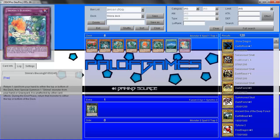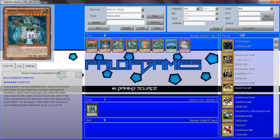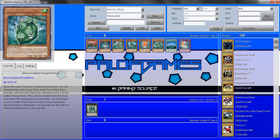Moving on to their only trap: return one card from your hand to either the top or bottom of the deck, then special summon one Shinra monster from your hand or graveyard. It is unaffected by other card effects, and during the end phase return that monster to either the top or bottom of the deck. This card is really interesting — especially thinking about late game, throwing out a Spirytus Rigea. You could get a major advantage just off that one card, using his effect to summon it forward or reveal more cards. I would also like them to get a Shinra Spell that says 'when sent to the graveyard, draw a card' — that would be really nice for draw power.